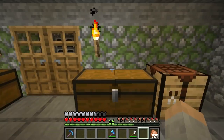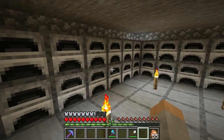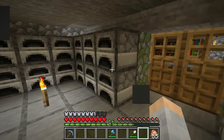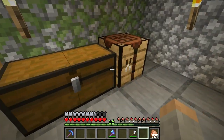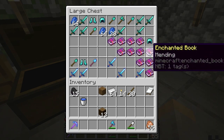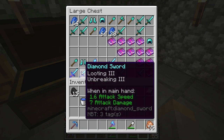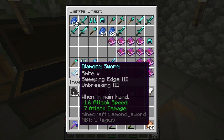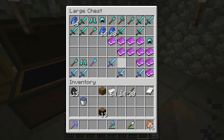Enchanting station — I'll put a second one in the house. You know, when you're rich you can do that stuff. Furnace room — I didn't build that, Tim built that. Kinda nice, isn't it? Here's my mending books: one, two, three, four, five, six, seven, eight, nine, ten, eleven. I'm working on some of my weapons — there's a Looting III, there's Smite V. So I'm going to combine some of those — there's another Looting III and Sharpness IV.